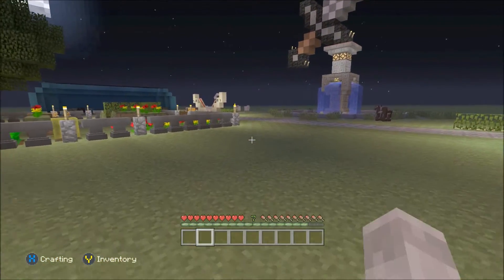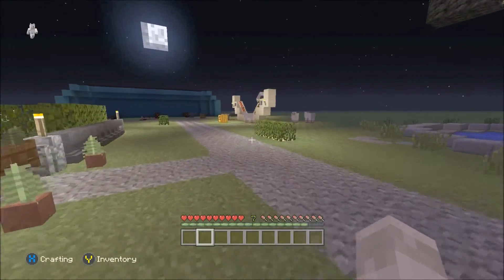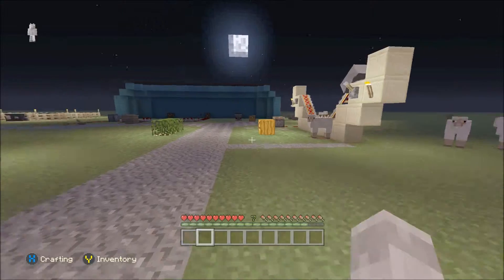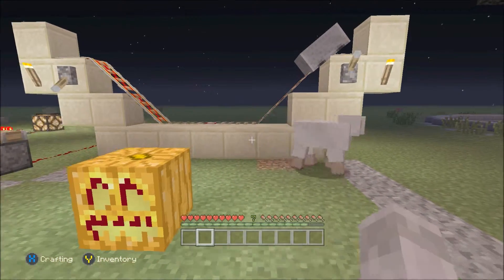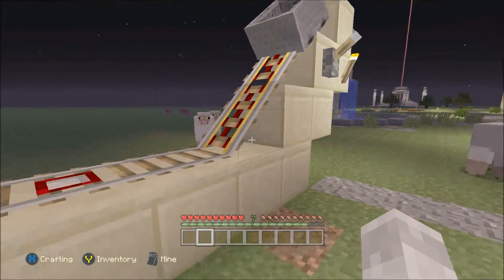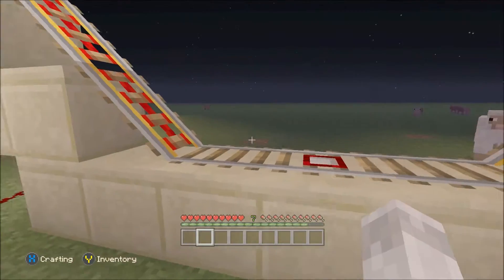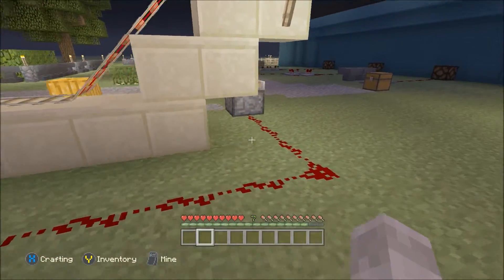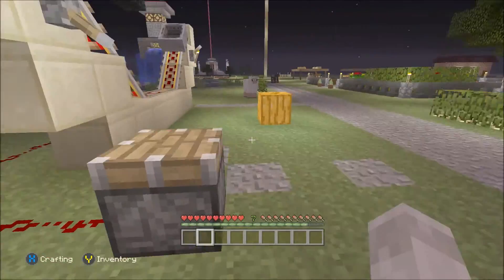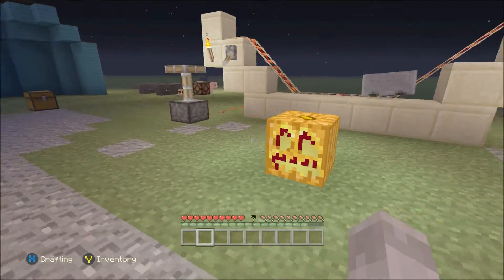Today we're going to be looking at different sorts of redstone clocks. They can be used in many sorts of builds for many different reasons. This is probably the first one I ever came across — it's such a simple one to build. You don't have to have it up as high as this, but it's just a minecart and a detector rail, which is then connected to — in this case — a piston, but it can be whatever device you choose. And this is it in action.